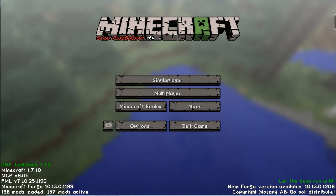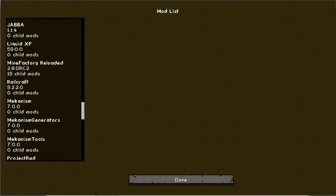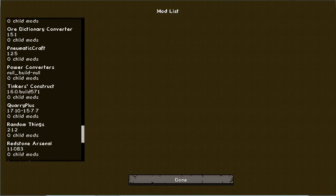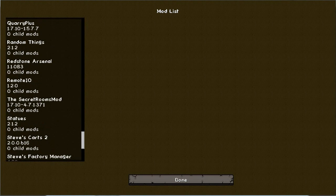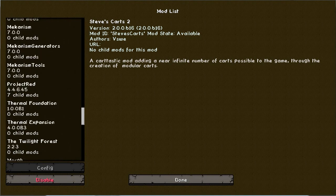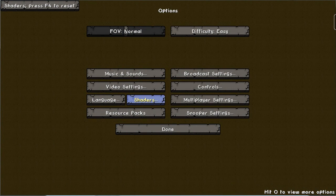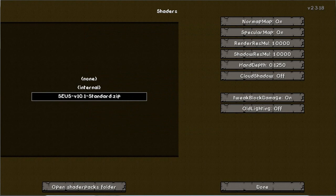Open up your Minecraft and go to Mods just to make sure your Shader Core mod is installed. The easiest way to see it is to go to your Options menu, where you'll see a Shaders tab. If you click on it, it will show you none, internal, or the SEUS shader pack. Click on SEUS to choose it. Make sure that old lightning is off, tweak block damage is on, and cloud shadows is off — if those three are on any other setting you might get some random bugs and errors which can mess up your experience.